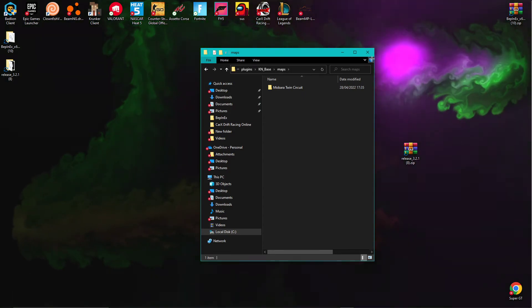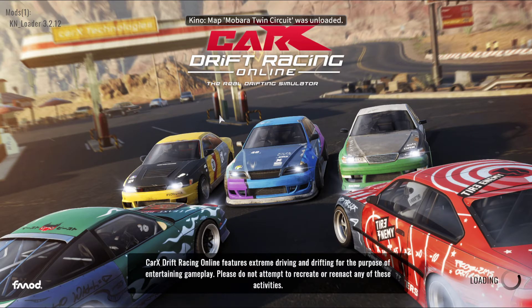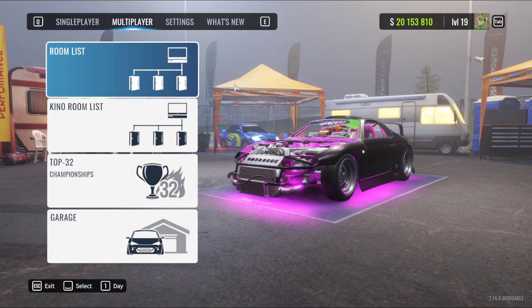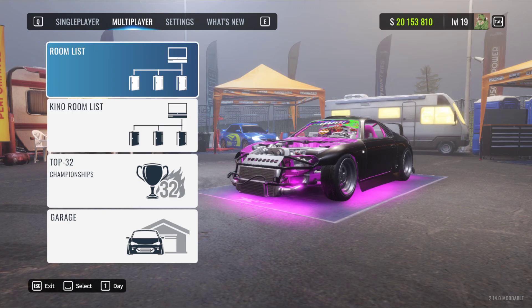I use the KinoMod Discord server, and that's it for the tutorial — it's really easy. When you get into the game, press F4 or F6. Press F4 to set it all up; it will show your language and there should be a next button where it says moddable. It should also say KNBase mod download in the top left when loading into Carax, so you know your mods are there. You can play mod maps, get underglow, do engine swaps, and all that cool stuff. Hope you enjoyed and see ya.